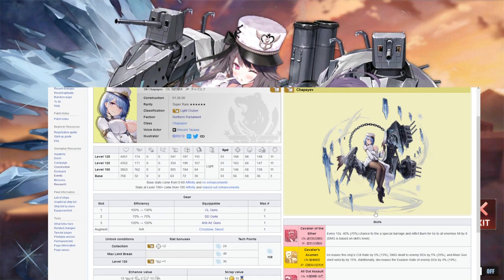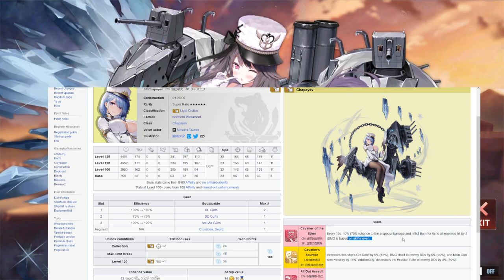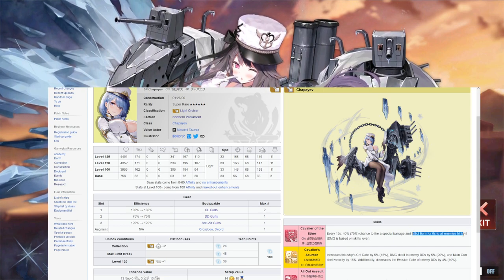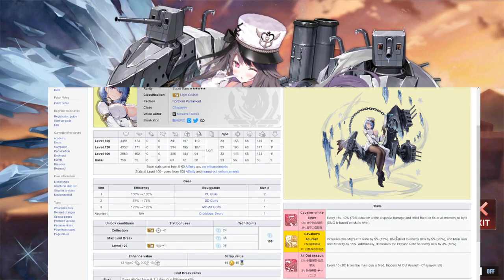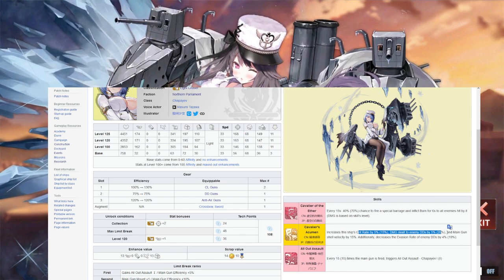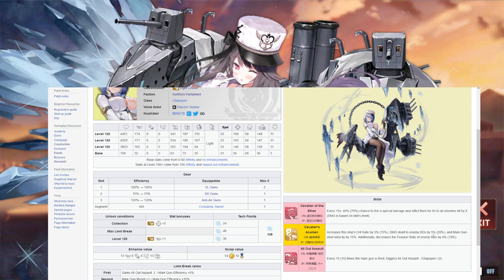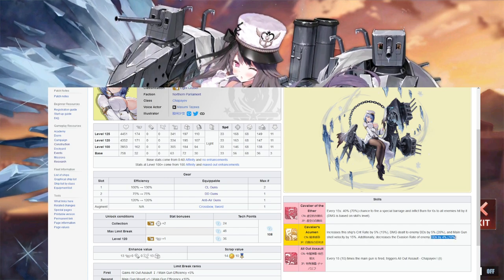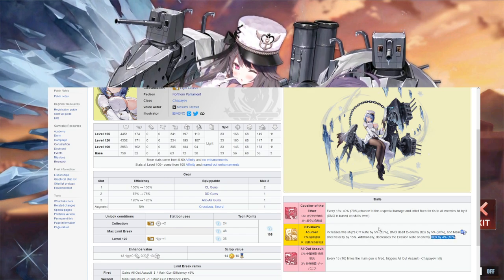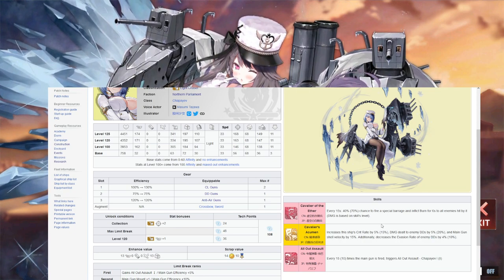The main one you want to go for from farming is Chapayev. She has a special barrage and inflicts burn — that's okay. She gets buffed crit rate and deals more damage to DDs, and her main guns fire a little faster. She also makes enemy DDs less dodgy, which is pretty nice because they have pretty high evasion. She's got decent anti-air stat too — not too bad.